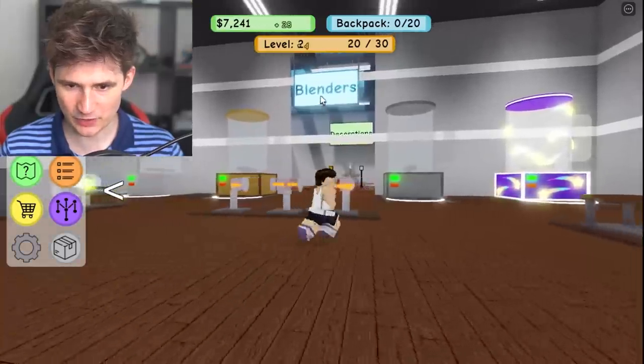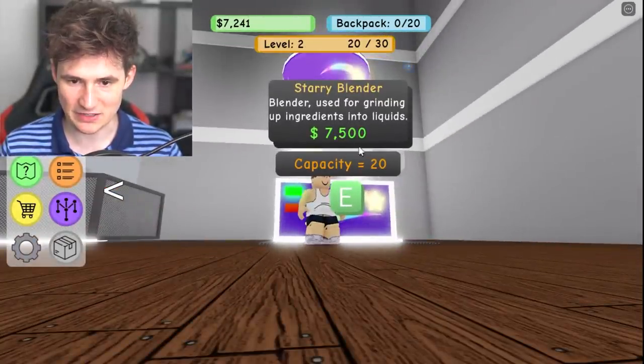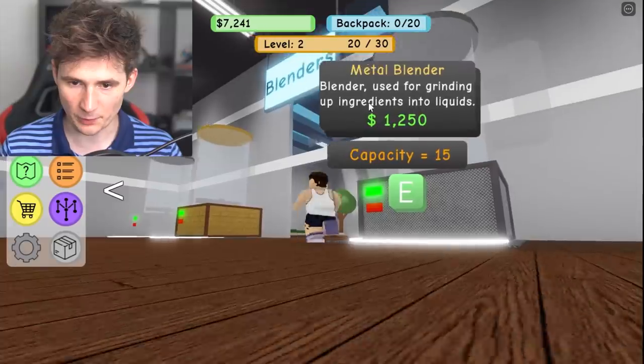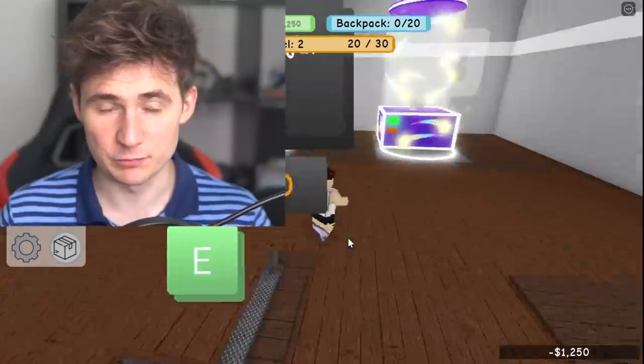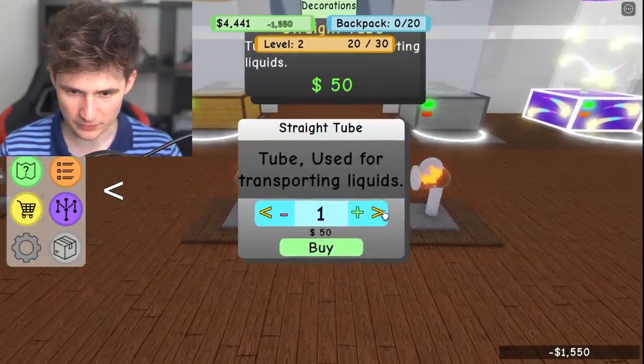This is where you get better blenders, like this one — the star blender. It's 7500, so we can't buy it yet, but we can buy the metal one. Let's do it — we love blenders! We're also gonna buy a few pumps because these are very important.